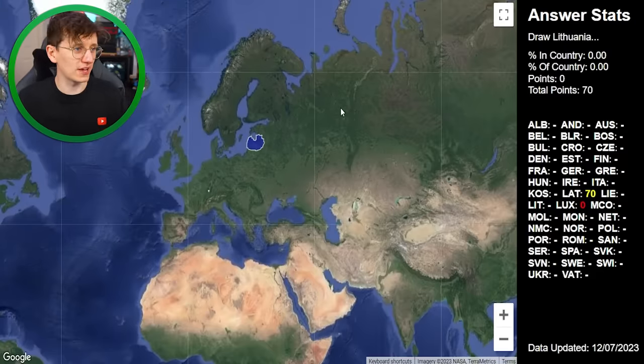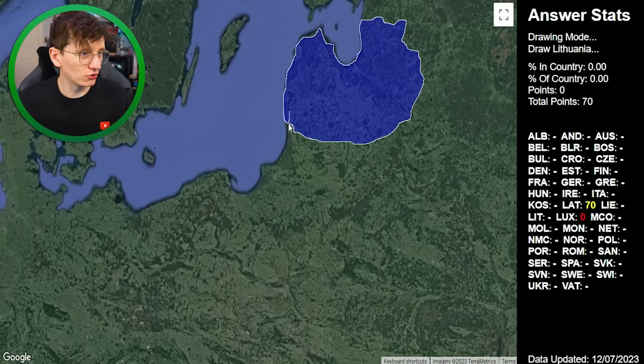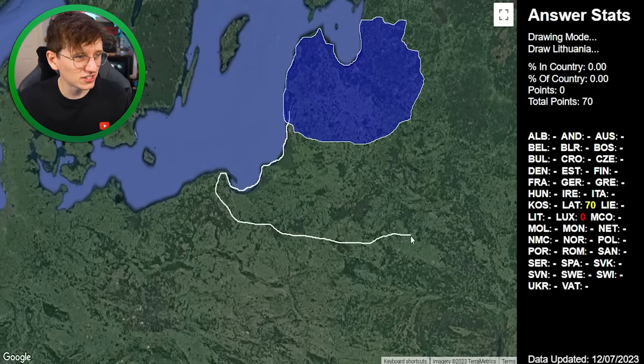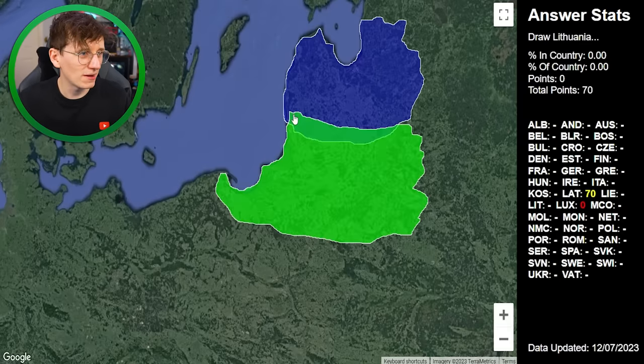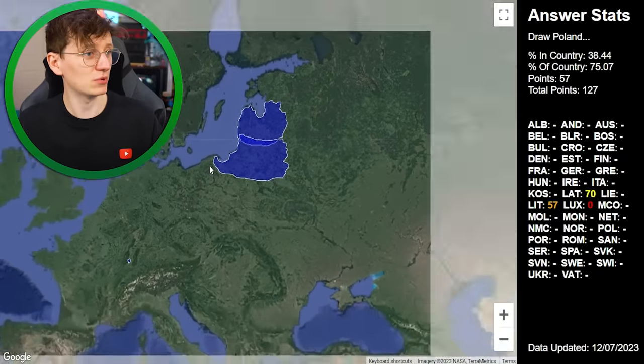Now we're drawing Lithuania, which should be better because I know that Lithuania is under Latvia. I don't know at what point it goes down or if it has a dip, but we'll include it. We got 127 points — I did cover 75% of the country, so I'll take that.